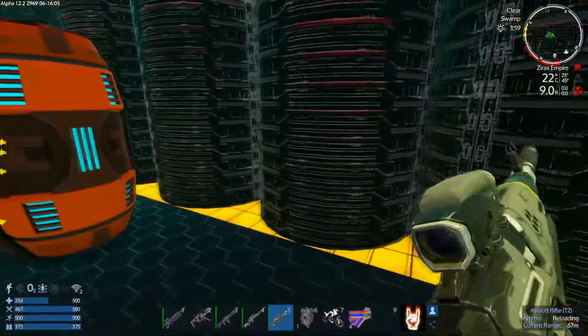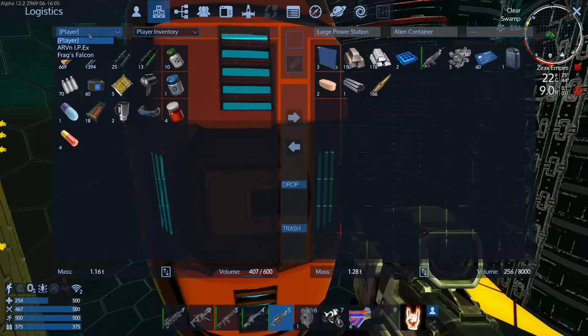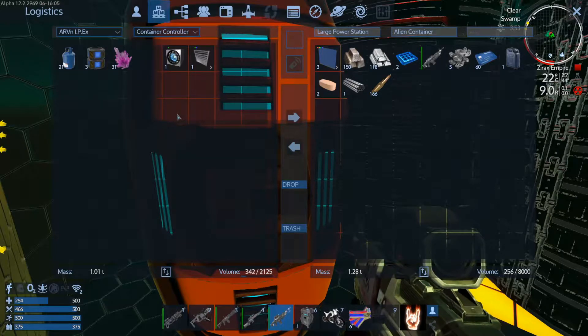I'm dropping all settings to absolute lowest. I love this epic pulse rifle — it takes Xerox out in like two seconds. Are you really shooting, or is that an audio bug? I think it's audio feedback.